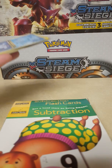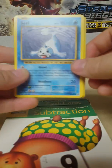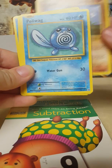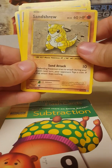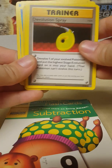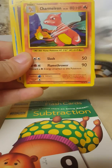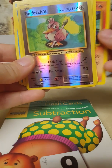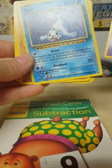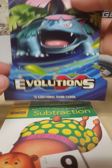All right, so we got a Seal, Diglett, Poliwag, Sandshrew, Voltorb, Devolution Spray trainer, a Double Colorless Energy trainer card, a Charmeleon, and a reverse holo Far-Fetched, and a Mewtwo. Not too bad, though a few of those are dupes. I'm gonna open the second pack.